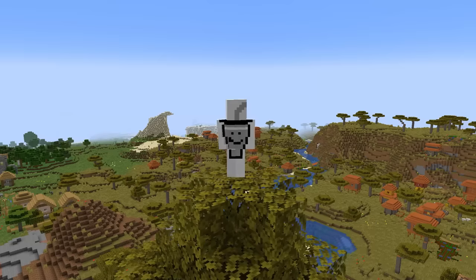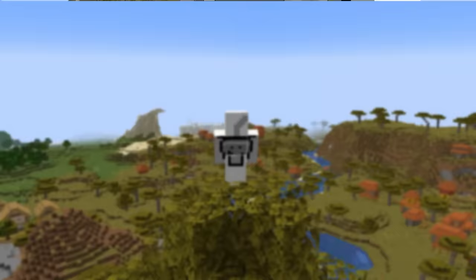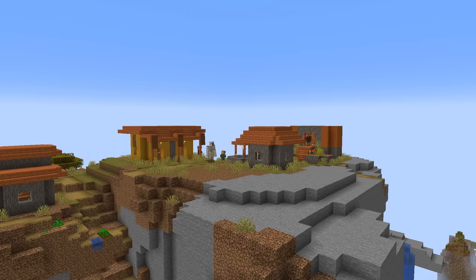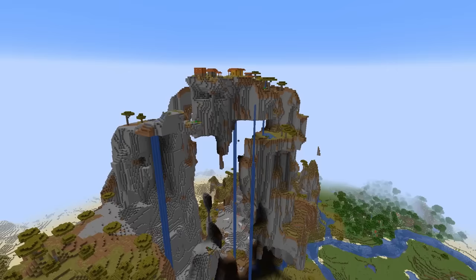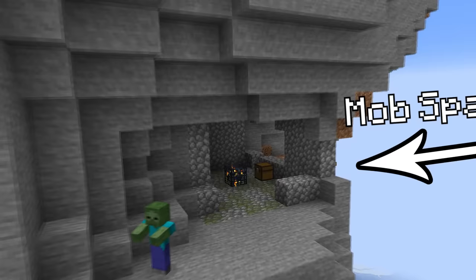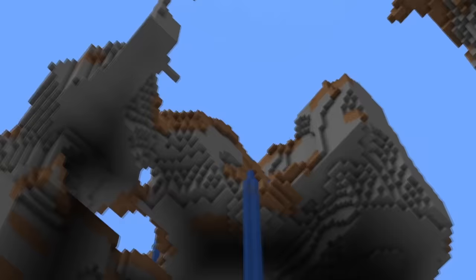Now I bet you're thinking that these village seeds can't get any crazier, but just take a look at this one. This village generated so high up on top of this shattered savannah mountain that some of the houses literally got cut off by the sky limit. For a village to generate this high up at Y256 is extremely rare, easily making this a one-in-a-lifetime seed. And did I mention that there is an exposed zombie spawner right underneath the houses?